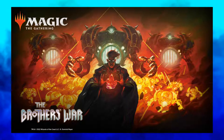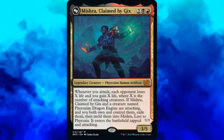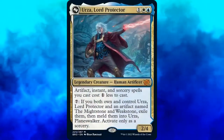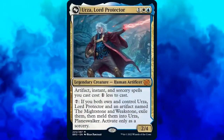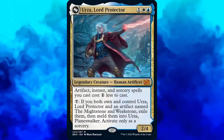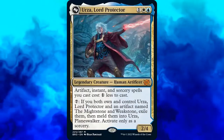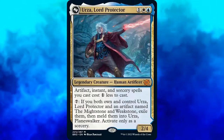Welcome once again to Commander by Dana. Today we continue our series building decks around the new legendary creatures from the Brothers War. Last video, we had a deck built around Mishra, Claimed by Gix. Today we're looking at his heroic brother, Urza, Lord Protector — which is something of a misnomer, right? Urza was just as much of a villain as Mishra, but history is written by the victors.